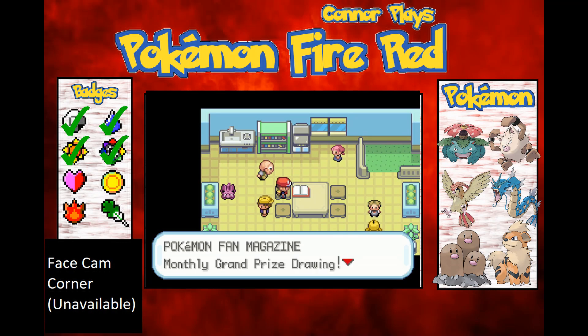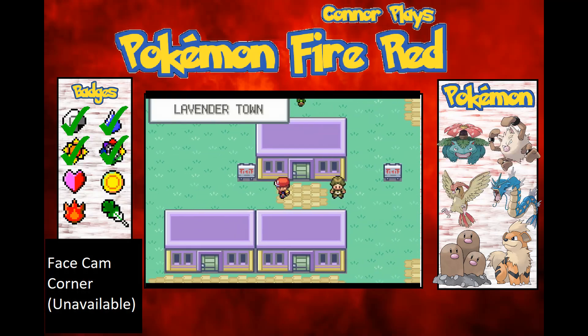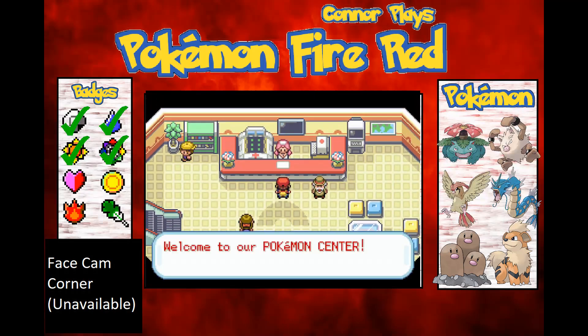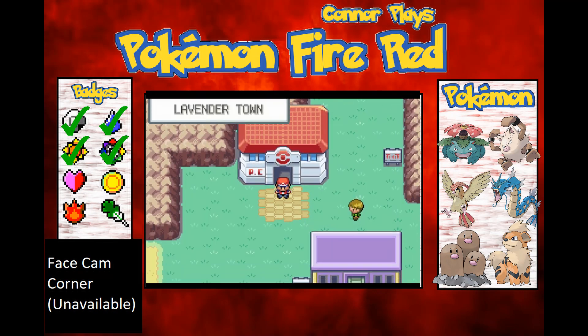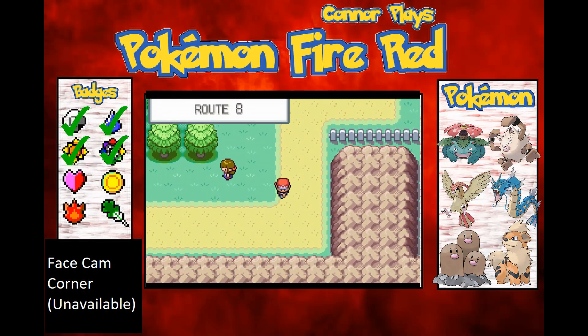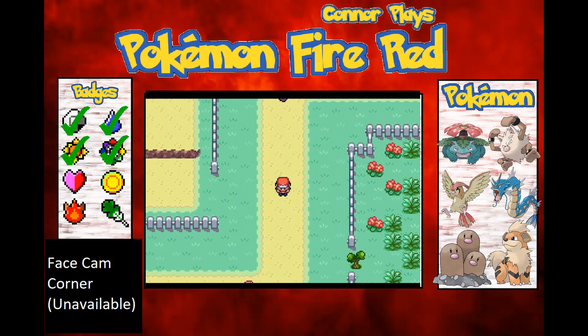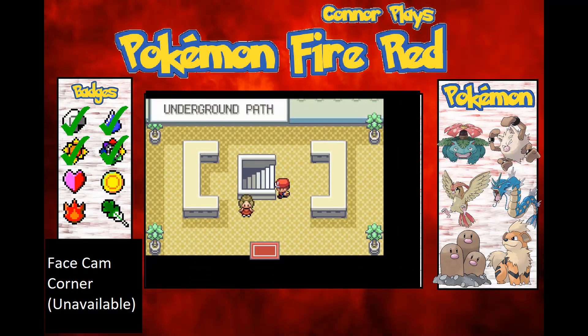What's this? A Pokémon Fan Magazine — monthly grand prize drawing. The application form is gone, it must have been filled out already, so I must have replied already. Well, that's a bummer. Let's go and heal up and then maybe head to Saffron and face Silph Co. Actually, there is a place to the west of Celadon with a secret house containing HM Fly, so I'm going to head there next because I think it'll make things a lot quicker. I should have done this at the start so I wouldn't have had to make this trek, but you know — shit happens.